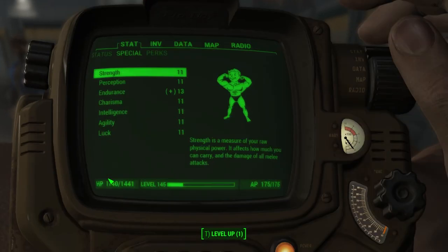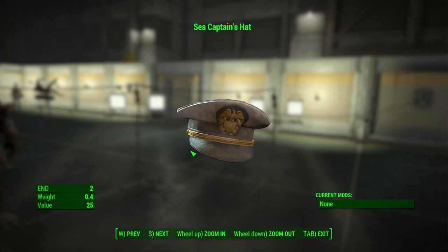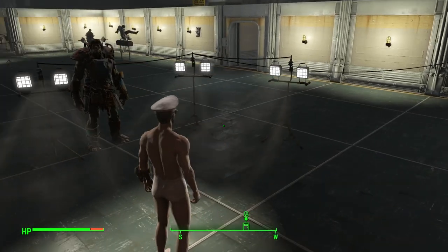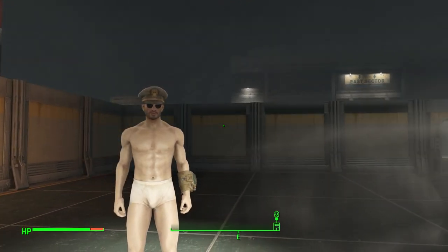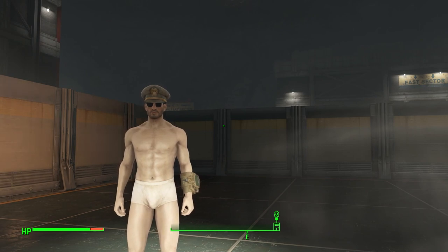This means that we need to pick up 8 points from clothing and armor. For starters, the Sea Captain's hat gives plus 2 to endurance, so this is by far the best choice, bringing us to 15. There is no eyewear which adds to endurance other than the unobtainable Gage's eye patch, so I'll just stick with sunglasses.